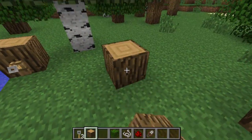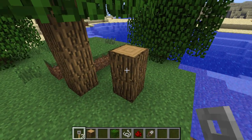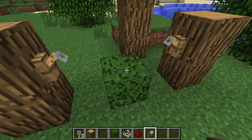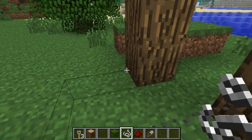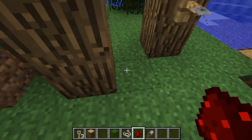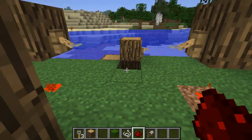Something that may not be immediately obvious but I find very useful: if you have a leaf block here and place string on it, the wires join between. You can then delete the leaf block and the wire stays, suspended above the ground. You could even do this higher up — it just makes things a little more interesting.